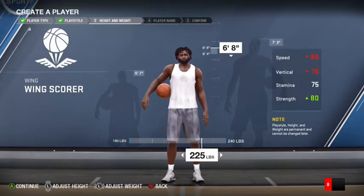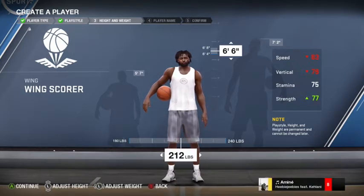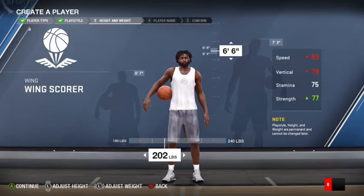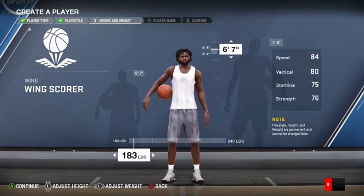At 6'6" or 6'7" the numbers shift again. I had a 6'6" dude who was buff — like 180 lbs. Back then you could choose any weight and body type, so you could be 180 but look like LeBron. At the right weight you can get 85 speed, 81 vertical, but only 75 strength. I really don't know which way to go.